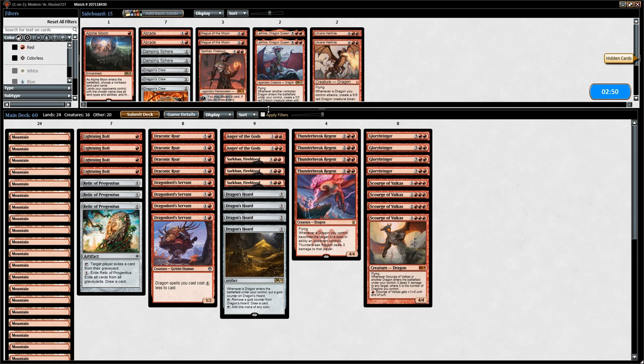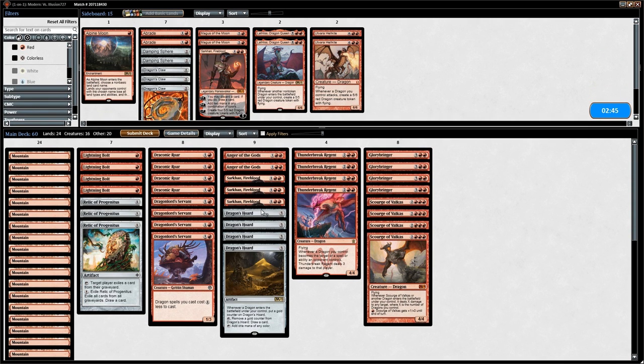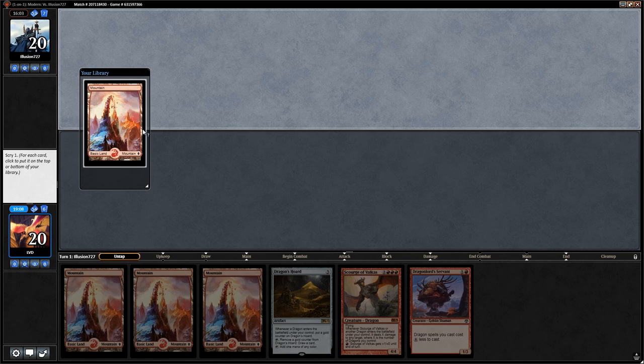We don't think we'd change anything for game three. Our hand has a turn three Thunderbreak Regent, potentially turn four Glory Bringer, but that's probably not good enough on the draw — we really need either Relic or Anger. It's a functional hand: turn two Servant, turn three Dragon's Horde, turn four Scourge. We're not happy about it but keep to avoid going to five. We bottom the land.